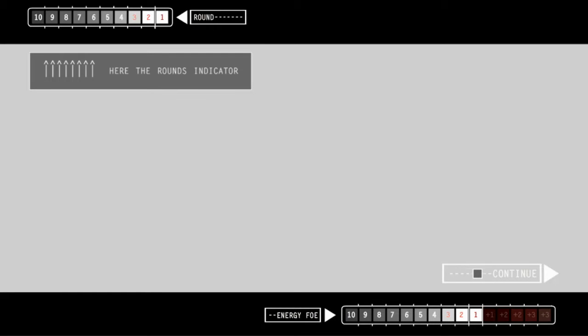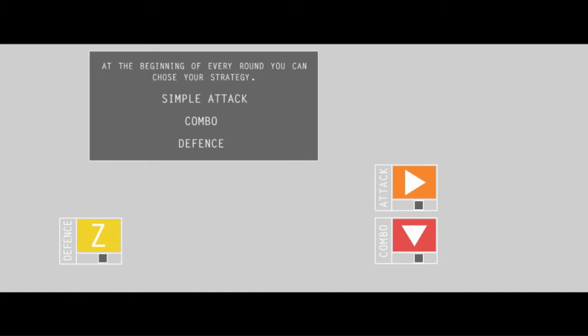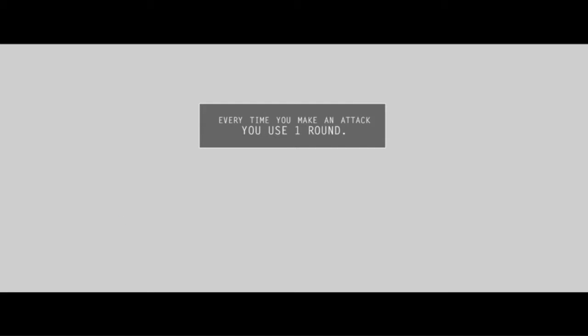Here's the rounds indicator — it shows you what round you're on. Energy of the foe. At the beginning of every round, you can choose your strategy. Simple Z is defense. Attack combo. Every time you make an attack, you lose one round.